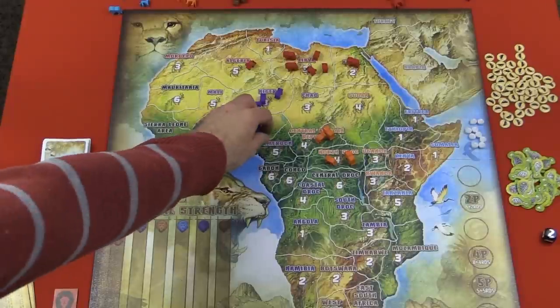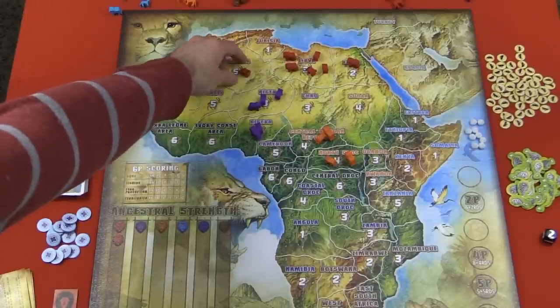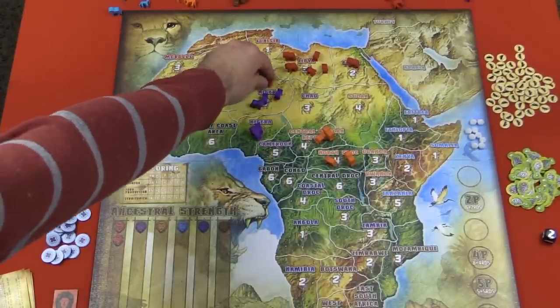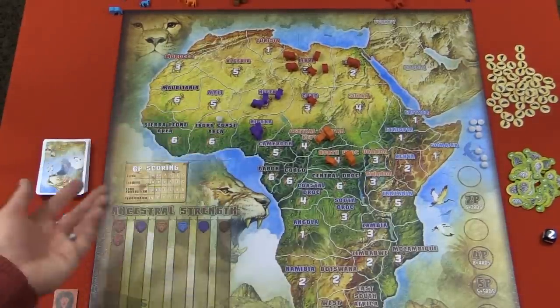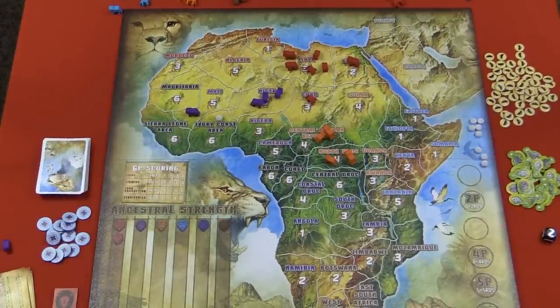If your pride is smaller than an adjacent pride, you can sneak through a territory. For example, this little female over here by herself, since this pride is smaller than this one, could sneak through into Chad. If there's a human token on the board, you can sneak through there, but you have to lose a lion if you do that.